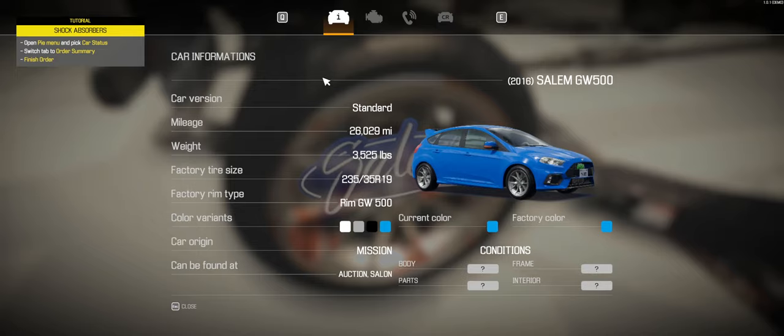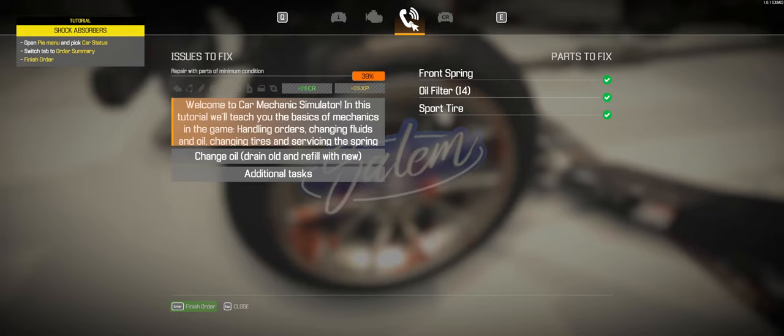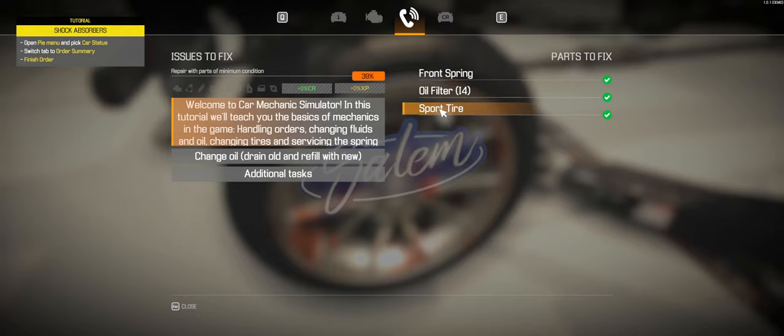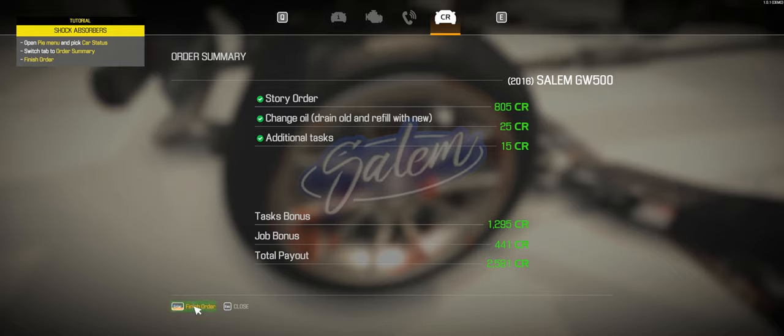All right, let's go to Car Status. Up here we've got these tabs — car information, the engine, issues to fix which is what we just did, additional tasks to fill the screen fluid, changed oil, and front spring, oil filter, and sport tire. This is our order summary — that's the credit we got for each job. Then we get a task bonus of $12.95, a job bonus of $441, for a total payout of $2,581. Let's finish the order — that's the end of the tutorial.